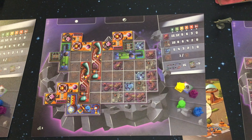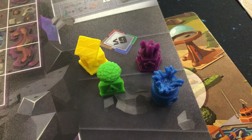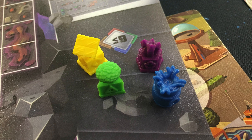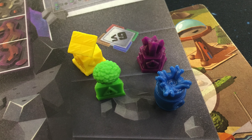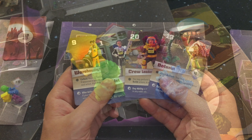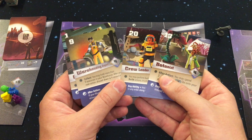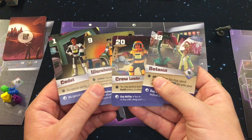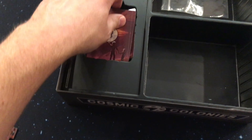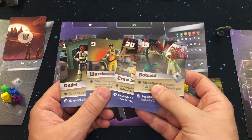Each player will start with one of each type of resource, placing them in their warehouse. Players can only hold up to nine resources at a time. Players will start the game with four worker cards that are randomly dealt out. Depending on the player count you will use either more or less cards, with the extras being placed in the box. These four cards are kept secret from the other players.